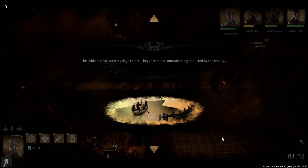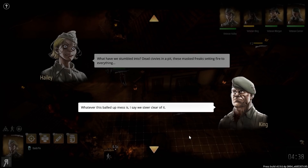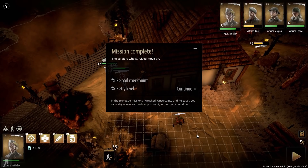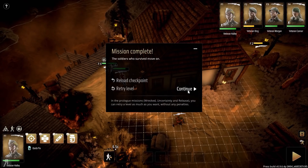The soldiers clear out the village center and then see a comrade being abducted by the enemy. The characters react: dead civilians in a pit, masked enemies setting fire to everything — they debate whether to steer clear, but one insists they can't leave recruit Fry behind. Mission complete! That is really really fun — I'm liking this game more every time; the additional abilities give you so many more situational options to deal with particular combat scenarios.